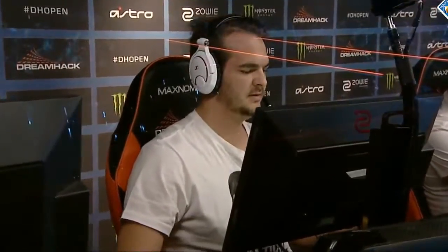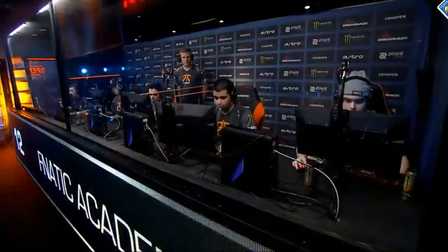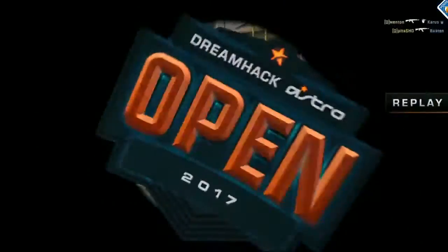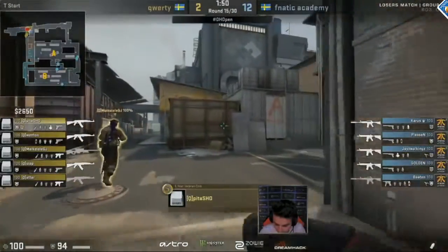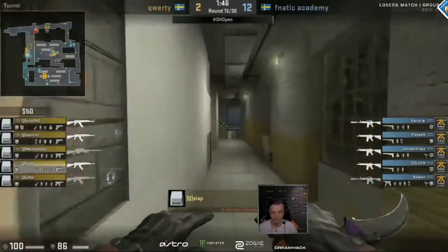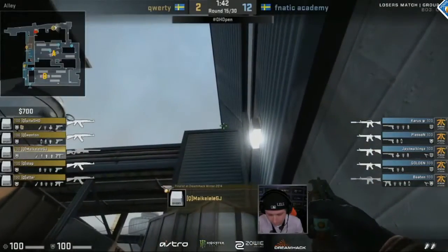Slight correction — it was actually Plessen playing inside, not JayZWalkings, because he was of course on Ivy where he's been playing pretty much the entire half and wrecking people left, right and center. We got something from QWERTY now. JZWalkings is trying his best — a really nice execute towards the outer side, even forcing the rotation from the players on the electric box to rotate inside. When that rotation happened they actually pushed outside — the timing was really good from QWERTY, something we haven't seen so far. There is still hope, a slight hope, but it still exists.